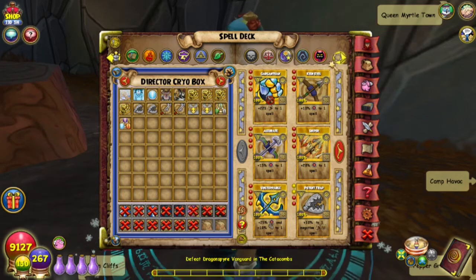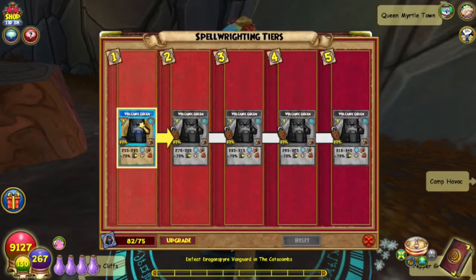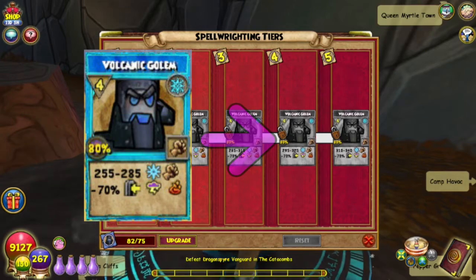Click on that spell tab and as I said in a previous video, this is what it looks like when you need to upgrade it. It has this nice little glow for you saying 'look at me, I have something for you.' So right now Volcanic Golem does 255 to 285 damage and gives you a minus 70 shield for storm and fire.